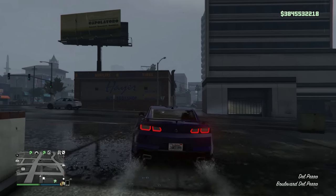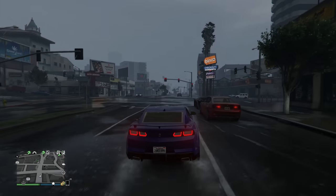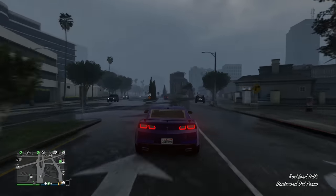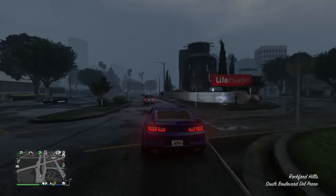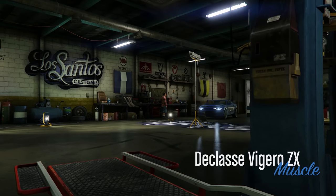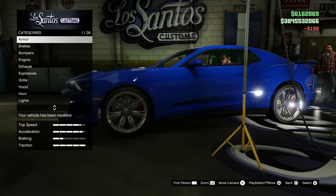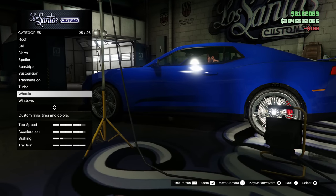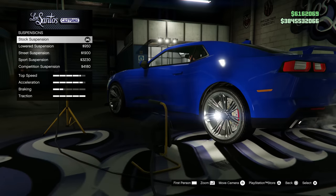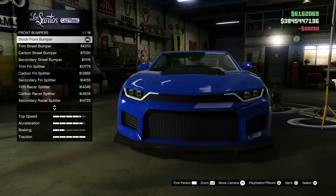Let's take the Vigero ZX to the custom shop. I've upgraded this car once before and made Bumblebee — I liked that look, but I don't think we're going with Bumblebee today. We're going to try something else. Alright, we have arrived at the custom shop. Let's see what we can do to this baby — repair it first for only 152 bucks. The first thing we're going to do is drop the suspension because I cannot stand that gap between the wheels. We've got lots of upgrades here so let's start off with the basic stuff.